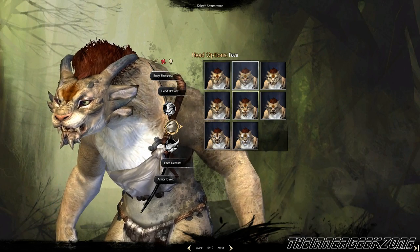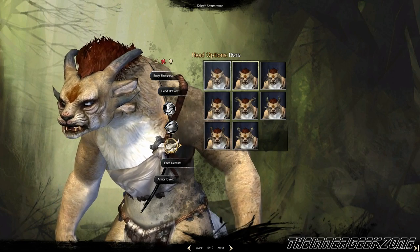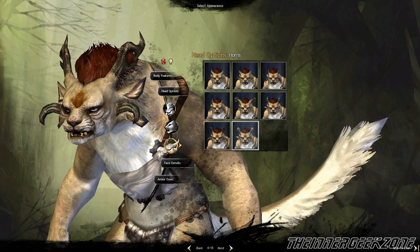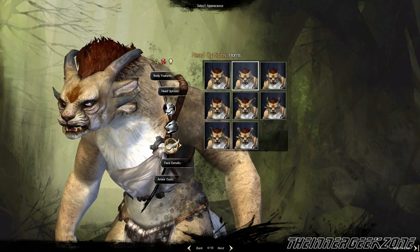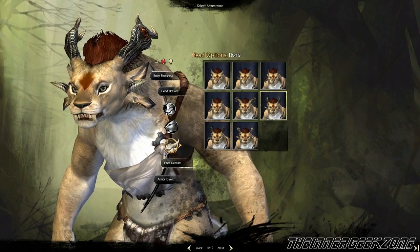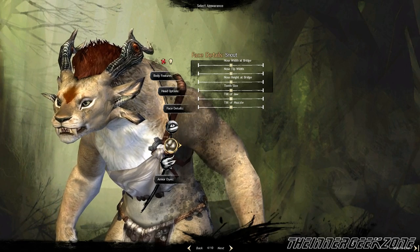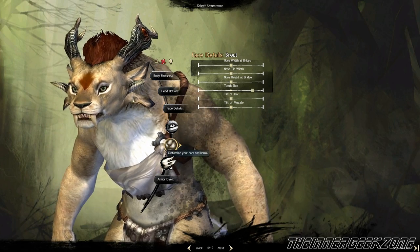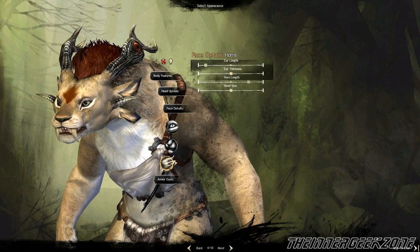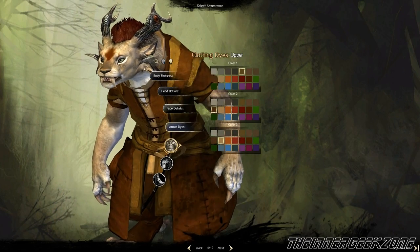The female faces are very different from the male faces, with several different ones to choose from including an old haggish-looking one — so if you always wanted to play an old female kitty cat, here's your chance. The horns for the female are pretty different as well, with several choices that differ from the male, giving a unique look. Then you get back into the sliders for eye, nose, and mouth adjustments, including teeth size just like with the males, plus ear and horn sliders which make your horns larger or smaller and change how they look.